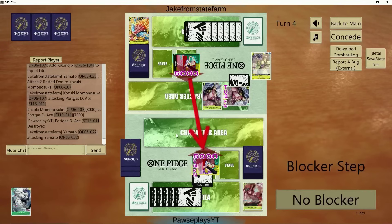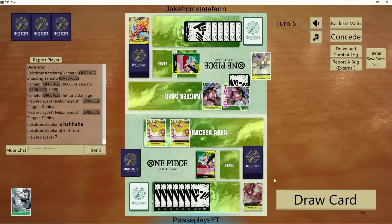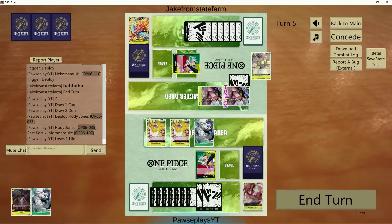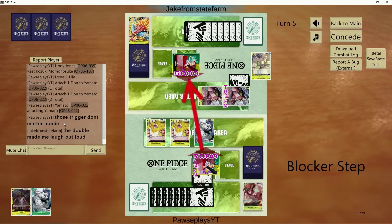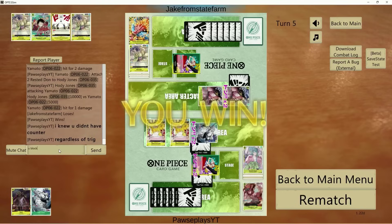He didn't even need it — because that goes up to 8K with Hody Jones, we're chilling. At the end of the day he didn't have counter due to throwing 12K away for the Momo blocker. This one will probably be the last game of the day with Yamato, then we'll dive into another deck list here on the channel — I want to get multiple done this week.